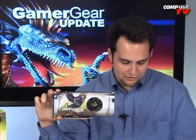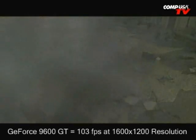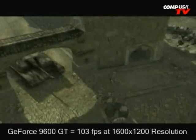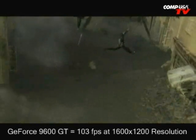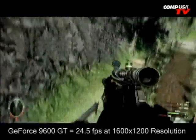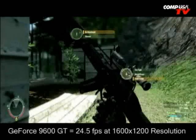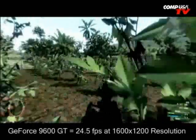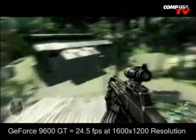Company of Heroes at 1600x1200 with all effects on: the 9600 Triple X Edition gets 103 frames per second, the Alpha Dog Triple X is 111 fps, the 8800 GT for reference is 129.3 fps, and the Radeon 3870 is at 117 fps — a pretty close race all around. Crysis at 1600x1200 on medium settings: the 9600 Triple X Edition gets 24.5 frames per second.